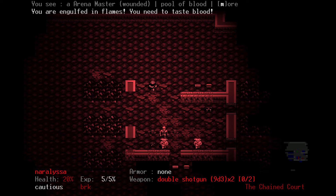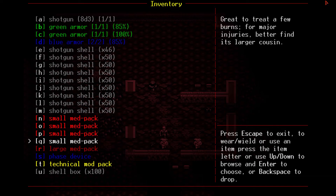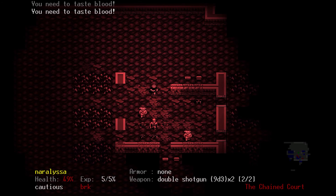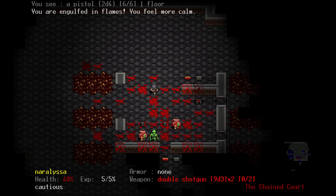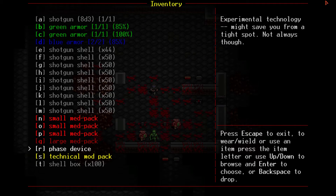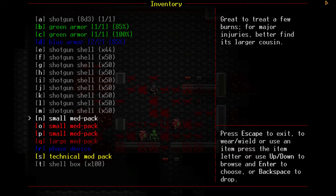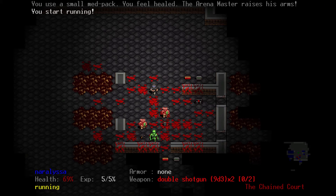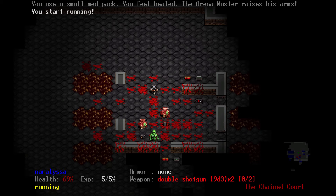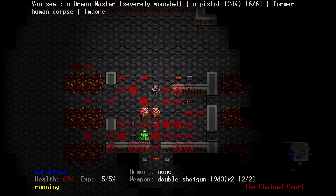I need to kill him — he needs to just die very fast. I've only got one large med pack; we'll use a small one. Close in, kill him. Now we're dead — need to think this through. We can phase out of there, or we can try to suck it up and run. We're probably not going to survive this. How hurt is he? It's still going to take two or three more hits to kill him.